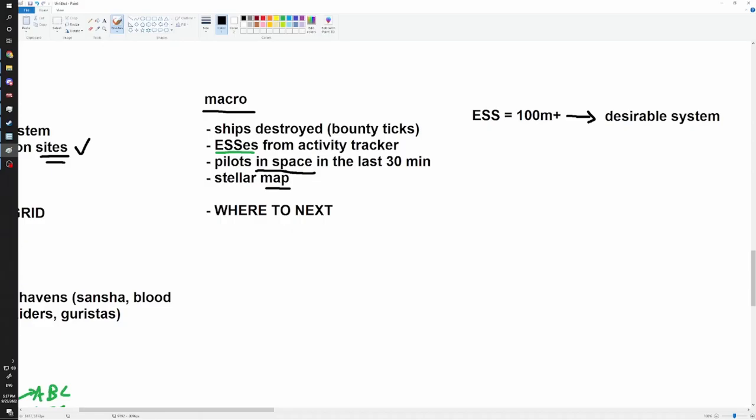Go to your map and tick off pilots in space in the last 30 minutes. This gives you a generalized region - say, 15 pilots in space over here, we can probably jump something there. Double-check ships destroyed - if ships destroyed is low, maybe only 100 in the last 24 hours, there might be mining going on. If the ESS is low, ships destroyed is low, but pilots in space is high, that means they're either mining or staging for something. Put two and two together. Generally you're looking for high bounty ticks or high activity.